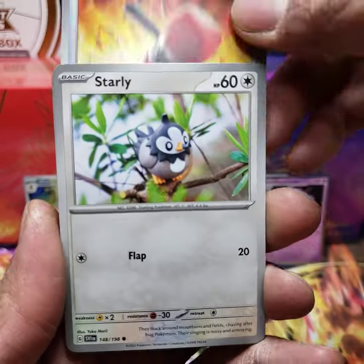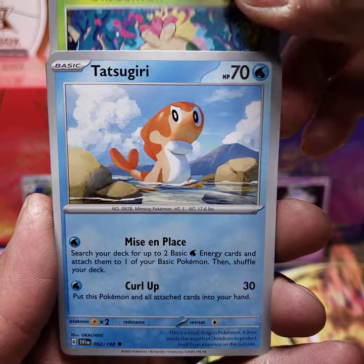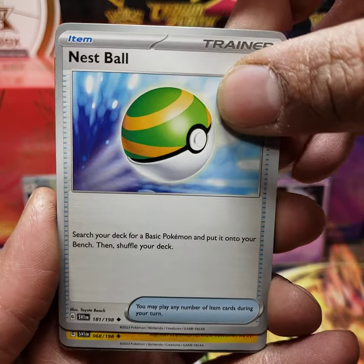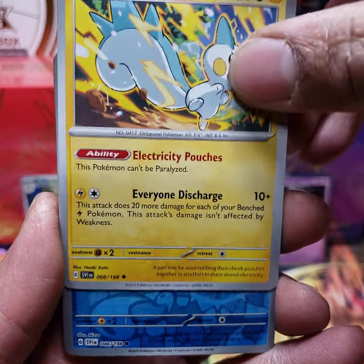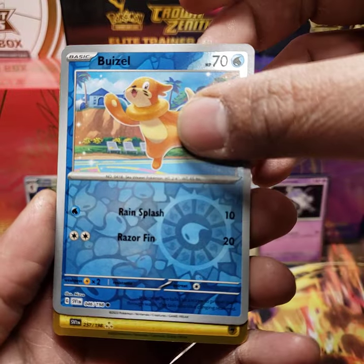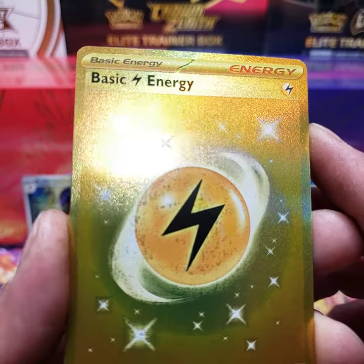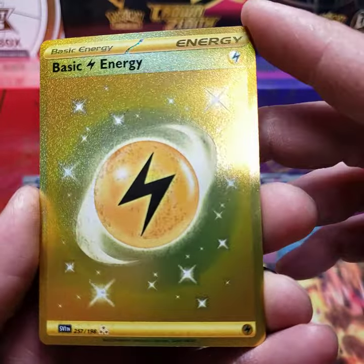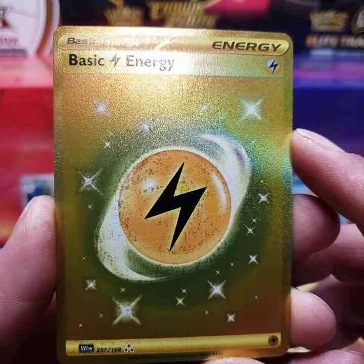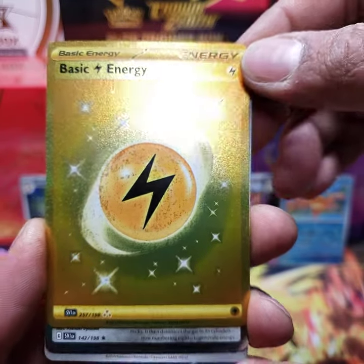We have a Crushing Hammer, a Starly, a Flittle, a Shroomish, a Tatsugiri — one I haven't seen before — a Nest Ball, a Pawmi. Weasel is going to be our reverse holo here. We have our first gold card — the Gold Basic Energy, specifically the basic Electric type Energy. It's number 257 out of 198.